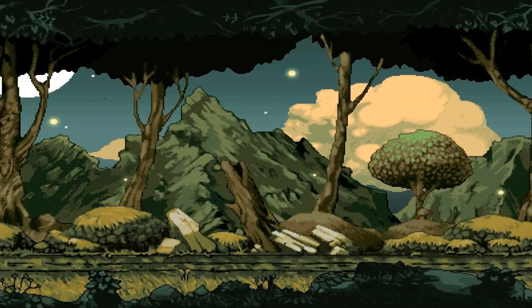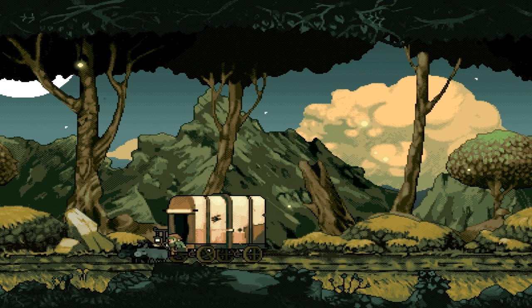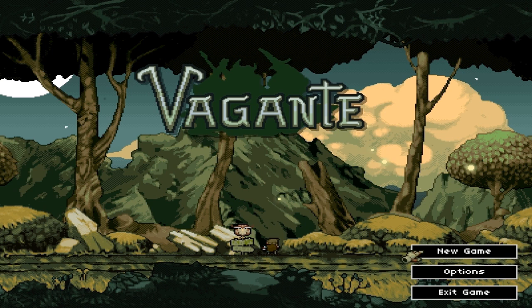Hello everybody and welcome back for another episode of Indie Impressions. My name is Nick and today we're going to be checking out a pre-alpha version of an upcoming, very polished and amazing looking roguelike game called Vagante by Nuke9 Games. The premise behind this one sort of feels like a fantasy Spelunky with a little bit of Chasm in there — maybe a little more heavily oriented towards the action RPG direction, but my goodness is that some beautiful art.